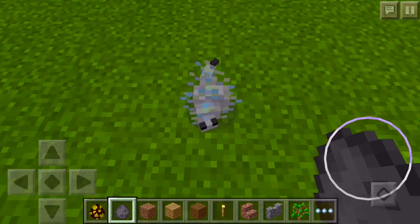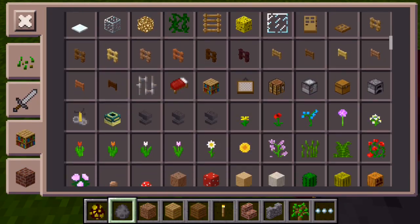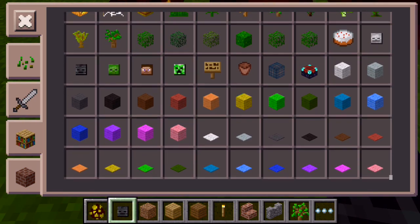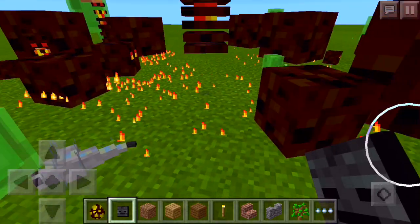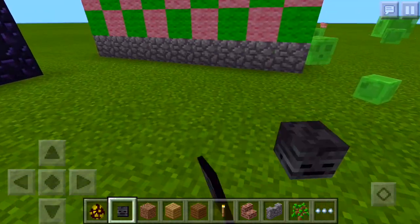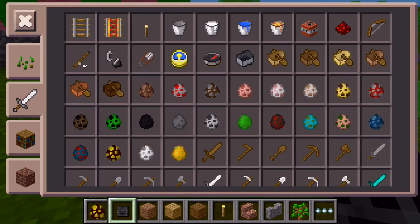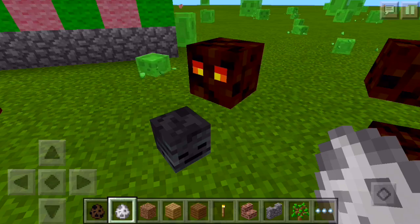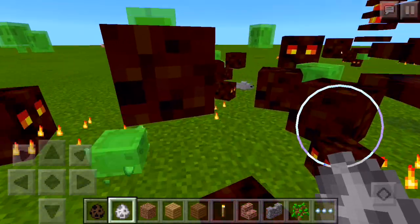Let's see what else they got. They added skulls — I'm not sure if they had those in the last update, it's been quite a while since I played Pocket Edition. They have new boats now, which is cool. Sheep, wolf, ocelot — oh, they have ocelots now in Pocket Edition, that's really cool! Oh my gosh, a Ghast — can we spawn one out here?